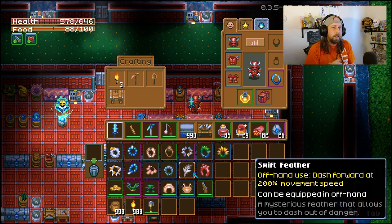Number 12 isn't necessary but it definitely helps with a few bosses, specifically when trying to run through slime. When you equip it in your offhand you can press space and you'll shoot forward at 200% movement speed. When slimes are jumping at you, you'll be able to dodge very quickly. I used this in the Ivy video — super useful in boss fights.